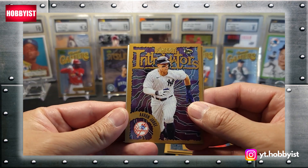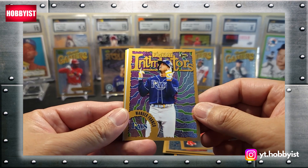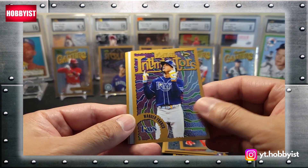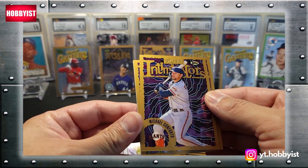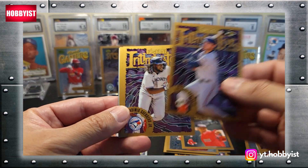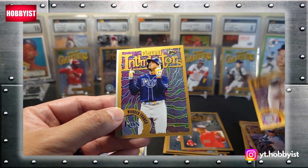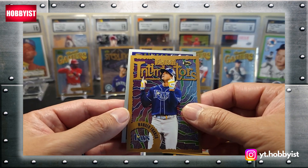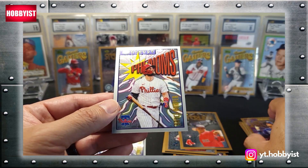Aaron Judge starts off the next pack, followed by a Wander Franco. Michael Conforto. Vladimir Guerrero Jr. And the silver is a Bryce Harper. Nice.